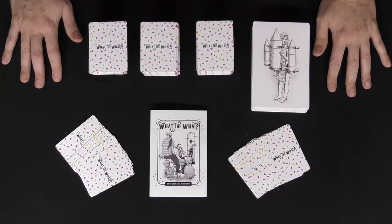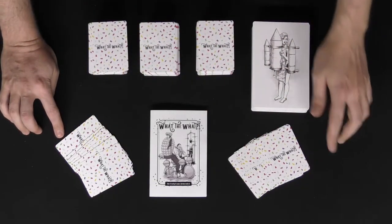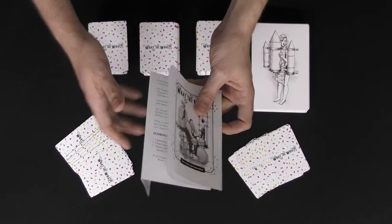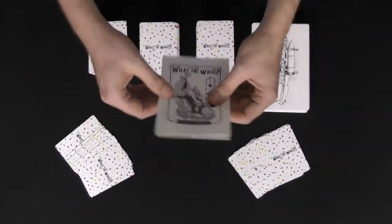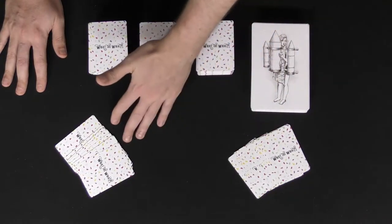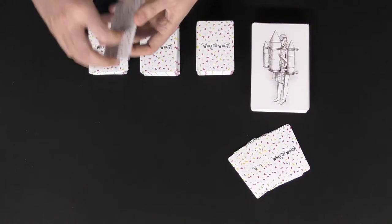Here we have the game 'What the What' set up for two players — yes, the game doesn't play two players, but this gives you an idea of how it's played. To set up, shuffle all the 'What the What' cards, deal out 10 cards randomly to each player, then shuffle the deck of invention cards. This is the rule book illustrating how to play as well as alternate ways to play. Begin with the player who last invented something.